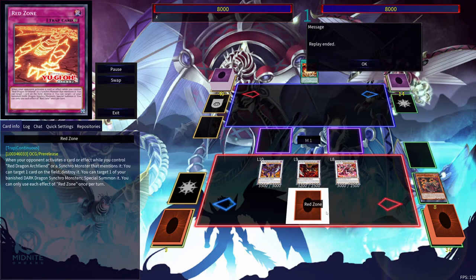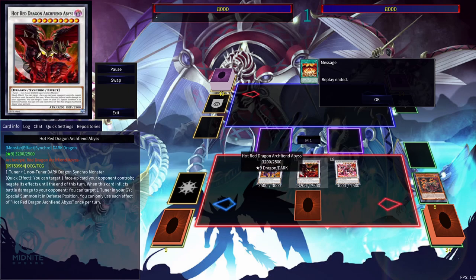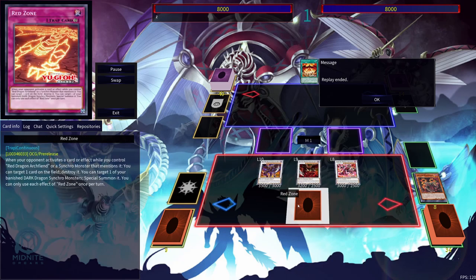It's a pretty simple combo — we're going to build on this. Here we have Hot Red Dragon Archfiend, which is mainly your way of getting out Scar Red Dragon Archfiend. Hot Red Dragon Archfiend Abyss is your way of permanently negating one of your opponent's cards. Scar Red Dragon Archfiend's effect lets you Special Summon a Red Dragon Archfiend from your Extra Deck as a Synchro Summon when this card is sent from the Monster Zone to the Graveyard — so you can use this during your opponent's turn. You also have Red Zone: if your opponent activates a card or effect while you control Red Dragon Archfiend, you can target and destroy one card on the field. We'll also start banishing monsters and using Red Zone to bring them back.